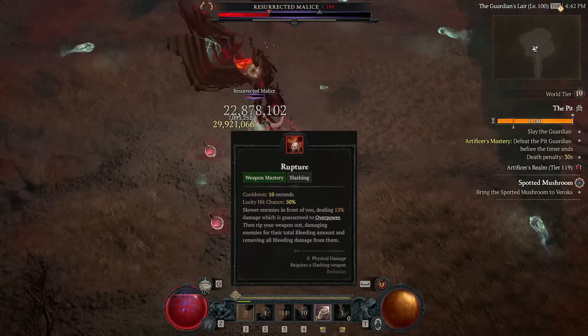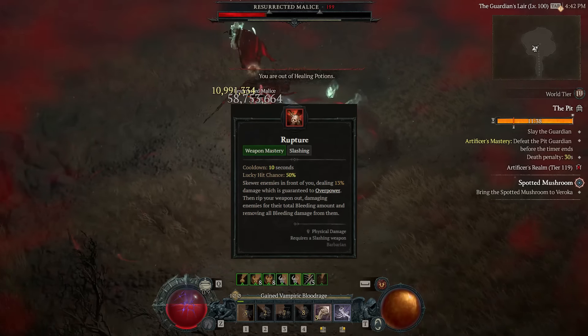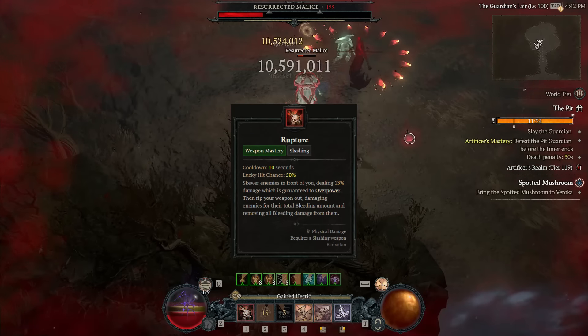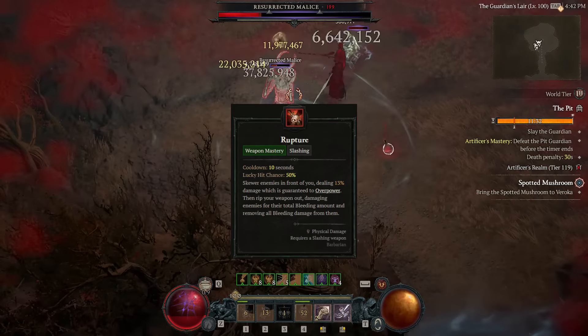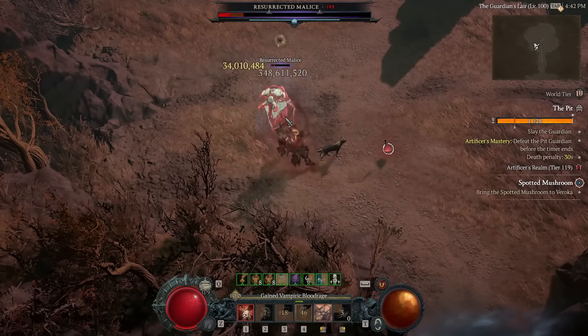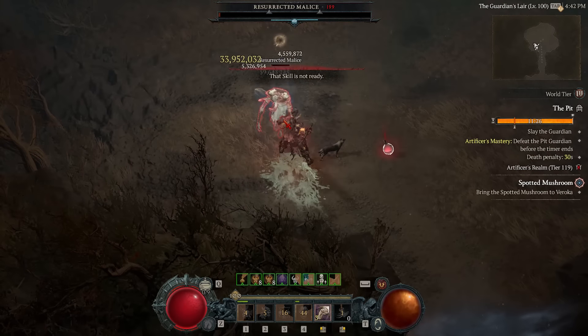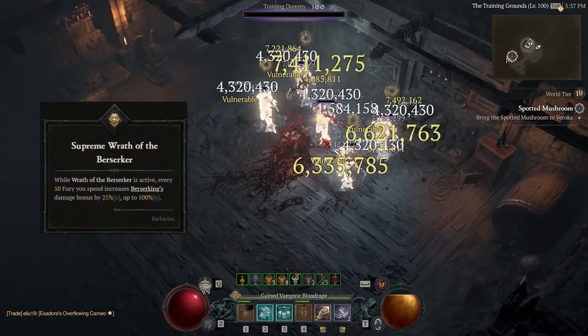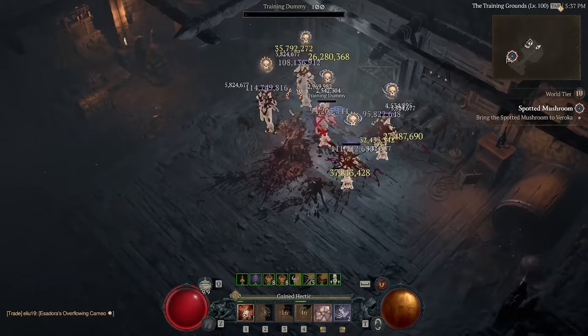Rupture generates a bunch of AOE damage while clearing, along with 40 attack speed and a permanent 10% extra damage. The shouts are shouts. Wrath of the Berserker is what makes this build so insane — if we stand and pound enemies we're able to reset it every 30 seconds.